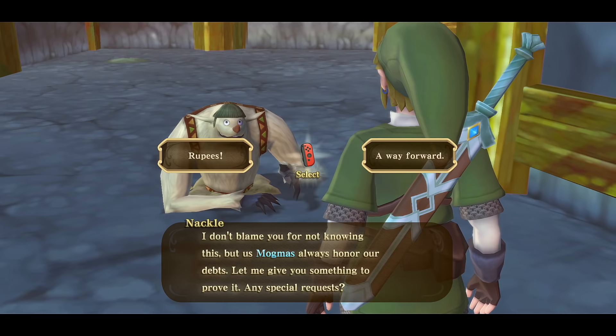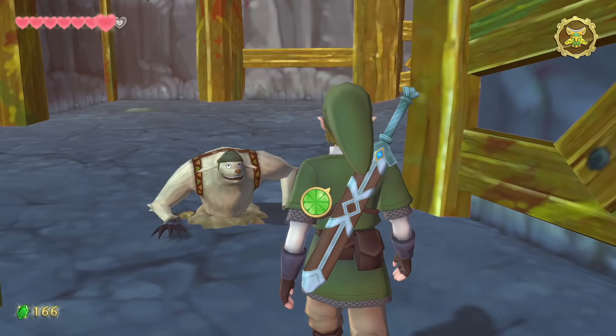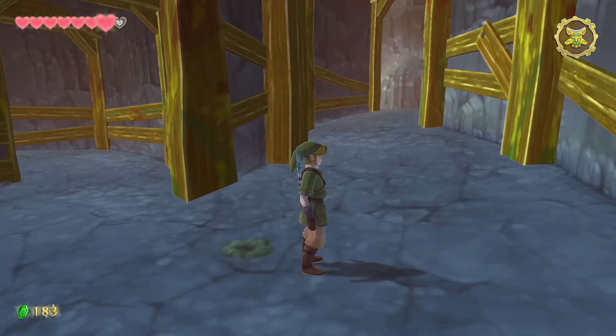Head back the way you came and speak to Knuckle the Mogma. He gives you the digging mitts — a new item that lets you access all the dirt spots throughout the area.